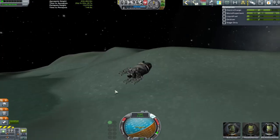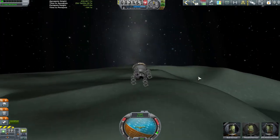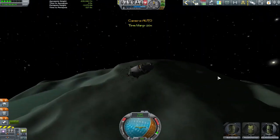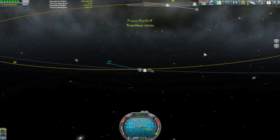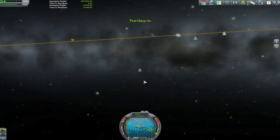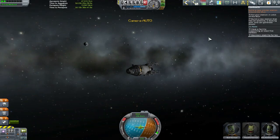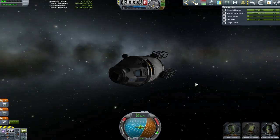Any higher and I'd be pushing my apoapsis up above Kerbin's orbit, and we don't want to be going higher — we want to be coming down as low as we possibly can. There's just a tiny sliver on my fuel gauge. Opening up the resource panel, it turns out we have 58 units of fuel. Actually, at this point with the Poodle engine and such a small vehicle to bring back, turns out that's quite a lot.